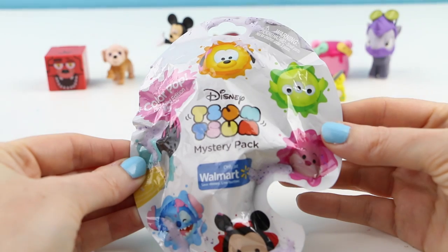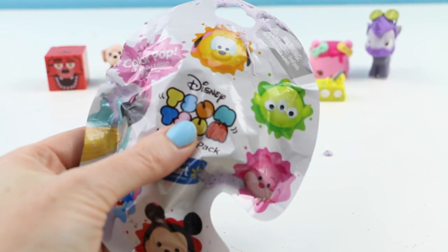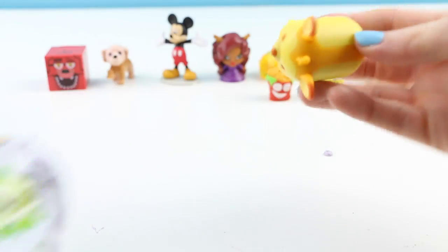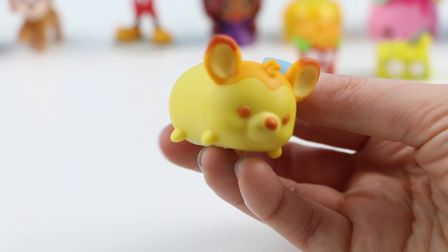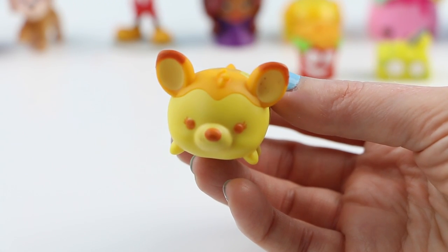Inside that egg was a Disney Tsum Tsum mystery character from the Color Pop series. These are super bright and colorful — I love these. We got Bambi! This is a really sweet Bambi — she's so cute, I love this one.